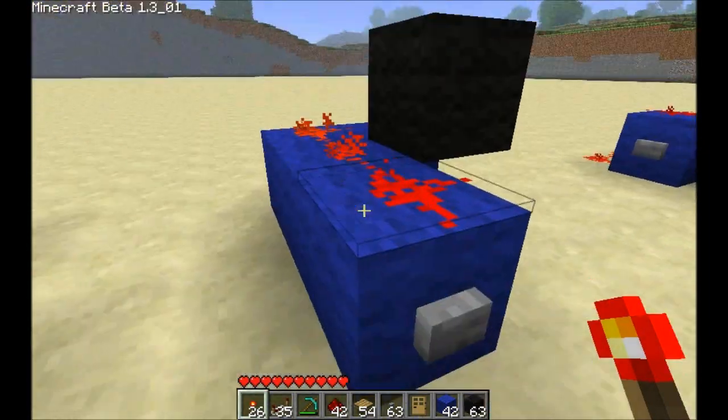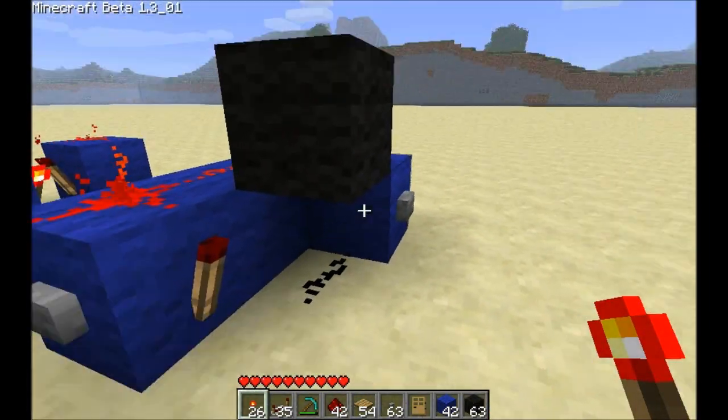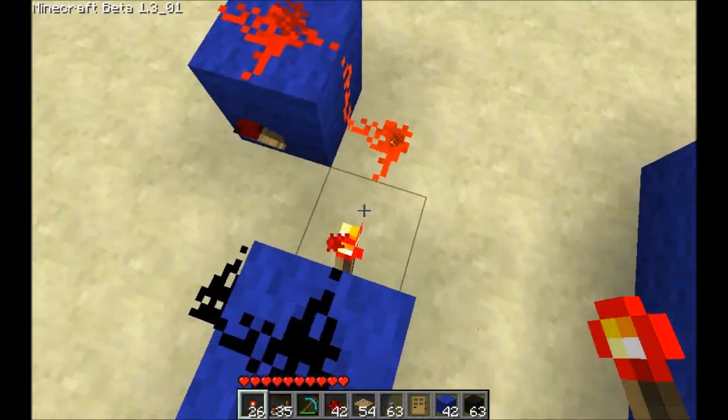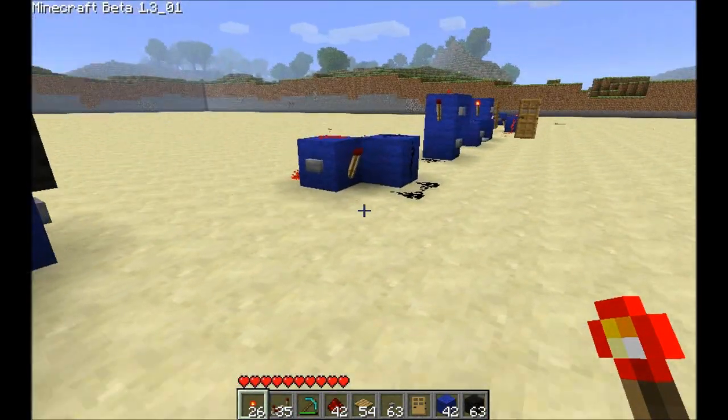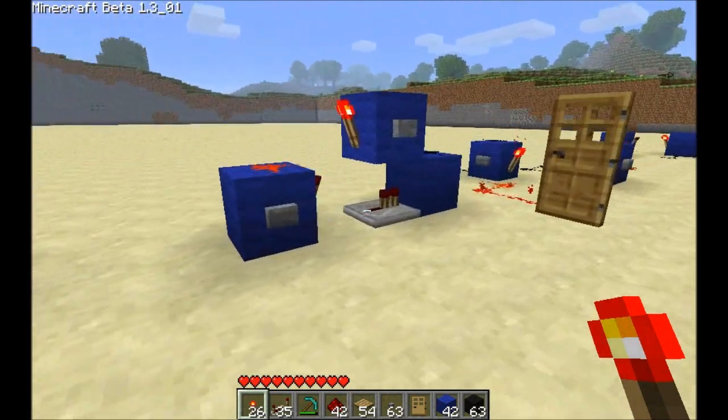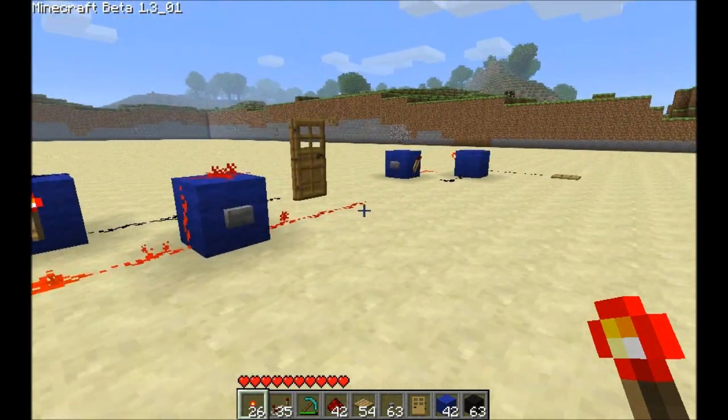Same thing again — powering this torch, which is trying to power that torch. They're all basically the same, just different shapes. So don't let the shapes confuse you, just look at what's really happening to them.